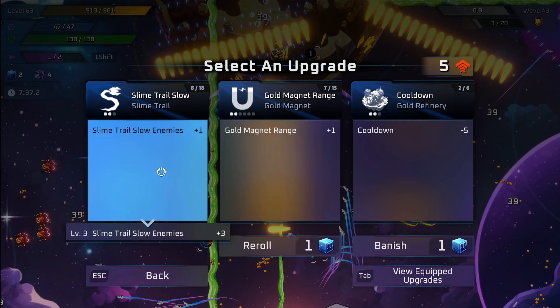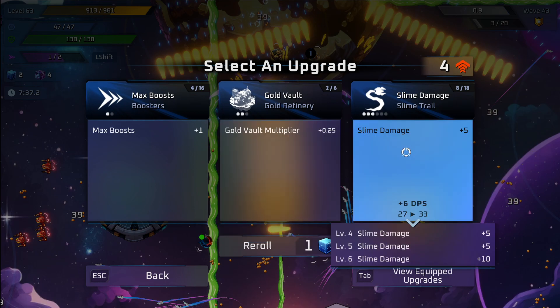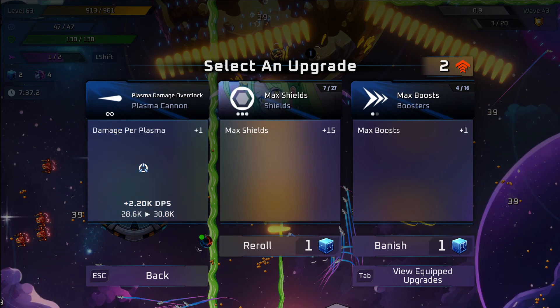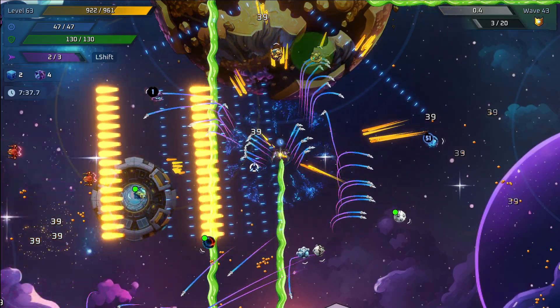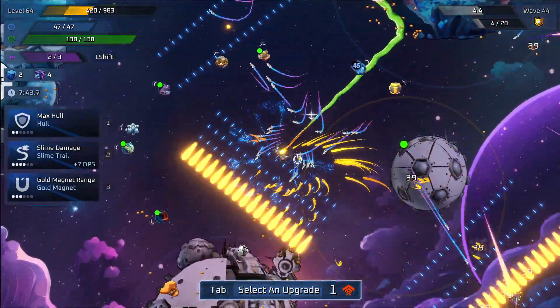Field recharge on boost — why not? I'm going to do static field. Magnet range — more gold, sure. Plasma cannon is just on infinity now, so that's just extra damage any time you get it. See, that's a lot of DPS — damage there. Another boost and more block damage. Now that we've got it up there, you see those orange shots coming out? That's our super right there — that's pretty nice.